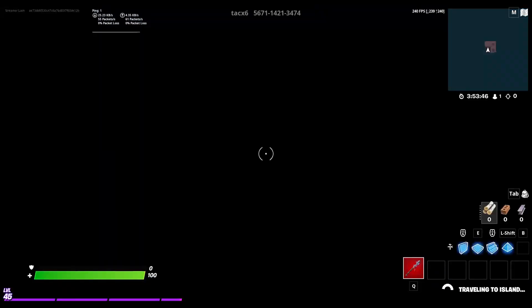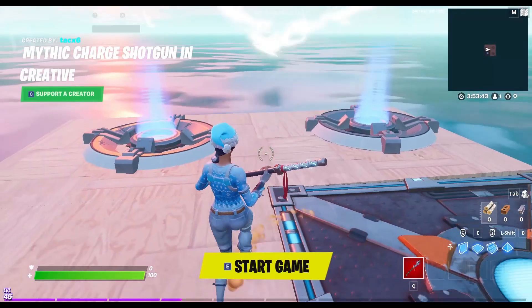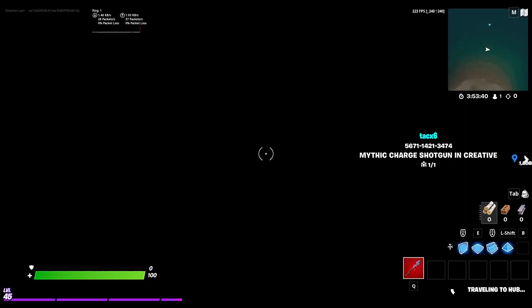All right, and you simply just want to mark the ground of the map and then you want to go back to hub.